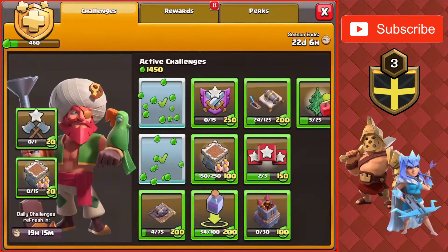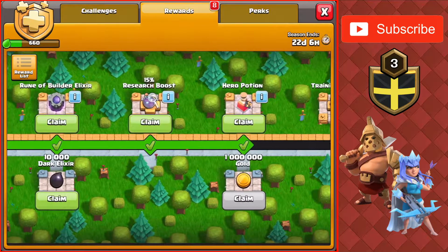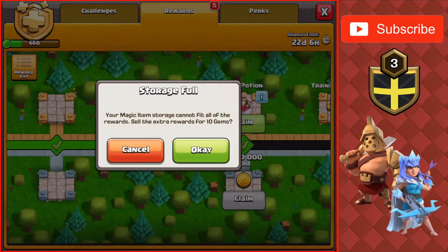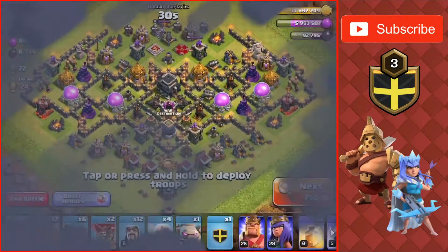Back at the base we did some Season Challenges so we're going to collect the rewards. We got a rune, 10,000 Dark Elixir, a hero potion, and a 15% resource boost. The hero potion we don't need since we're full and I never really use them since the heroes are always upgrading.